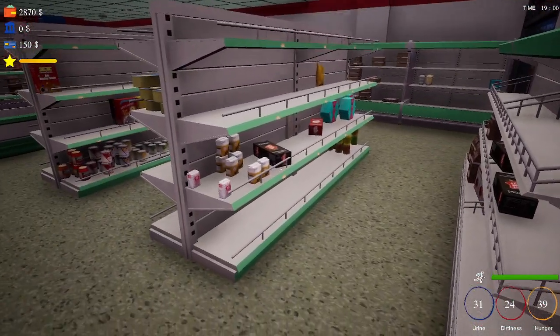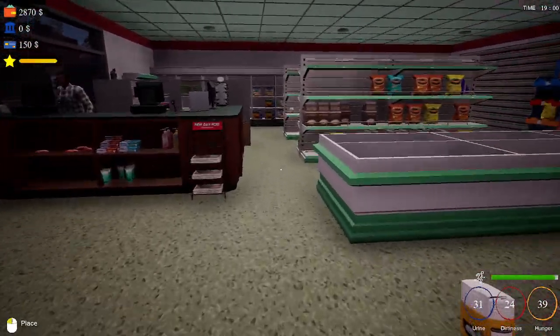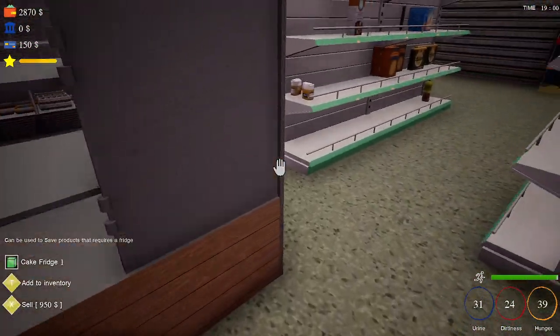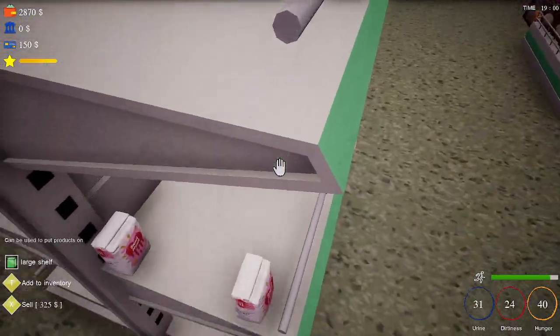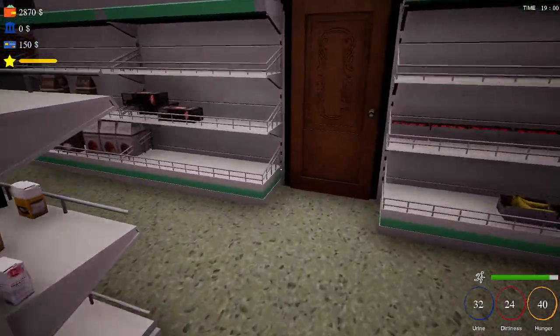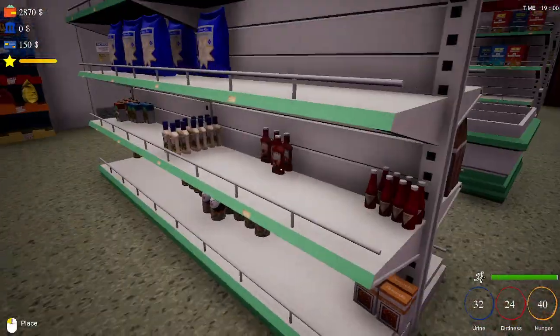Basically all this stuff has got to go over there, because this is going to be the chocolate aisle — so all this is in the way. Let's just get it over here — getting stuck every which way. We'll at least get this over here, organize it in a minute, and then when we buy new ones, we'll bring them over here.